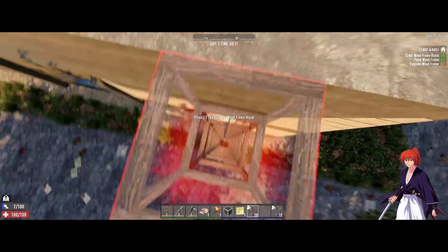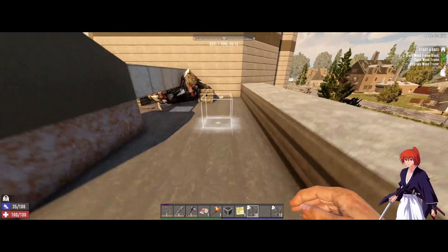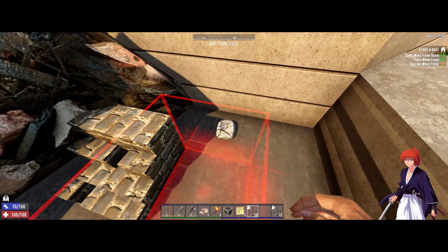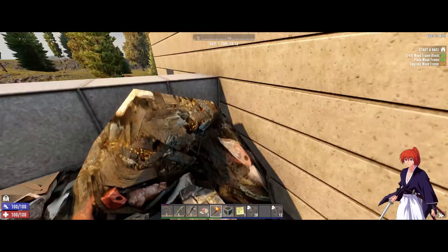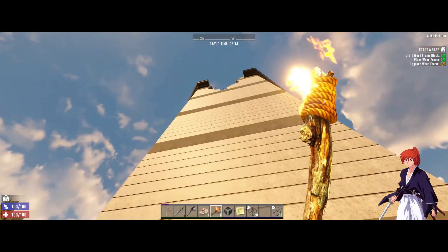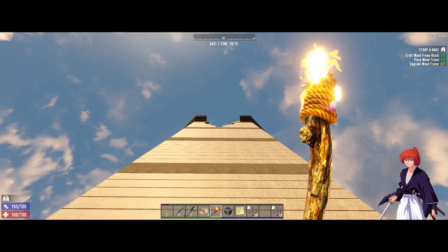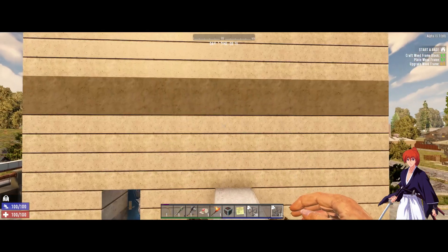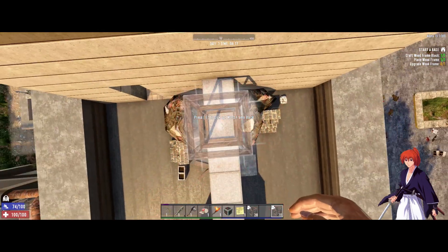If I remember correctly, there shouldn't be any zombies here on the top — at least on this side of the roof. Nope, nothing there. Let's continue nerd poling to this section here. This is where you nerd pole up, but not all the way — let me show you what I mean.